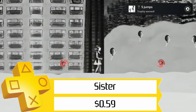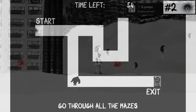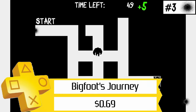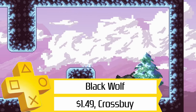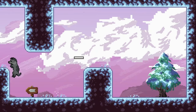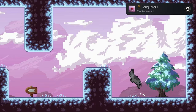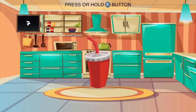We've got a pretty light sale as far as pure trophy hunting games go. You can pick up Sister for only $0.59 a stack. Bigfoot's Journey is on sale for $0.69 a stack, and Black Wolf is on sale for $1.50 with Crossbuy, so about $0.75 per stack — all of which you can finish in under five minutes per Platinum. For those of us with no shame who just want more Platinums regardless of the game, this is actually an incredible sale.